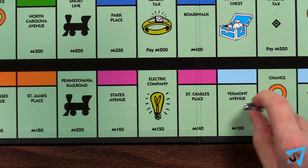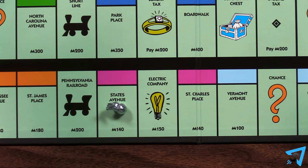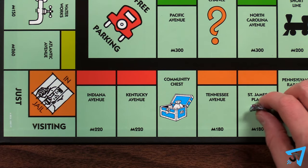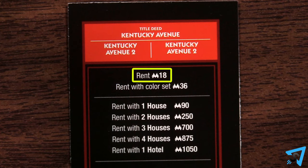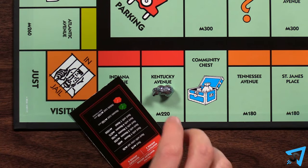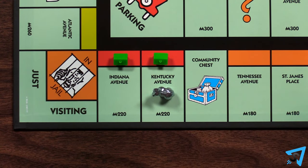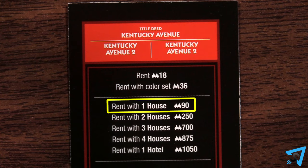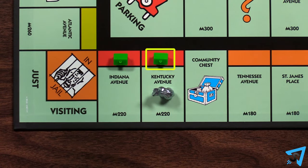There are no auctions, so if you don't want to or can't buy an unowned property you land on, nothing happens. When you land on a property that someone else owns, you have two options. The first option is to pay that owner rent according to the title deed card. The second option is to buy the property from that player for the price of rent plus $10. They must sell it to you. You may split a complete colored set, and you may buy a property with a building on it — just pay the rent shown on the title deed card plus $10.